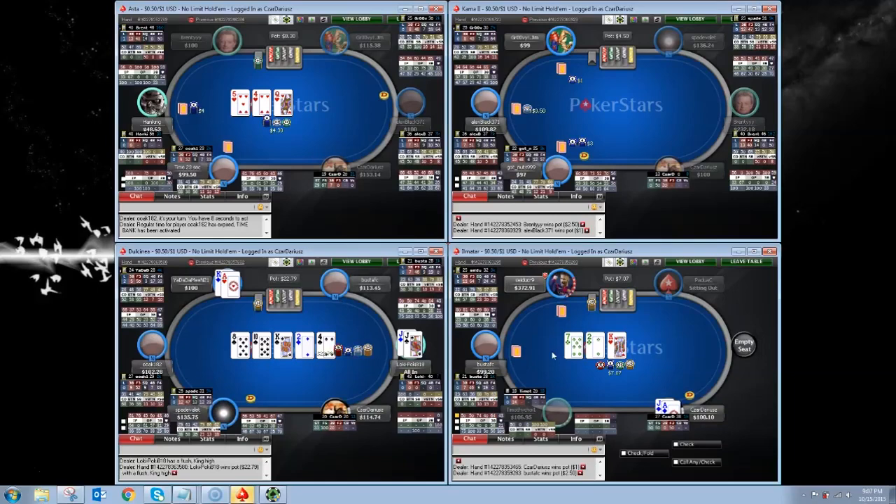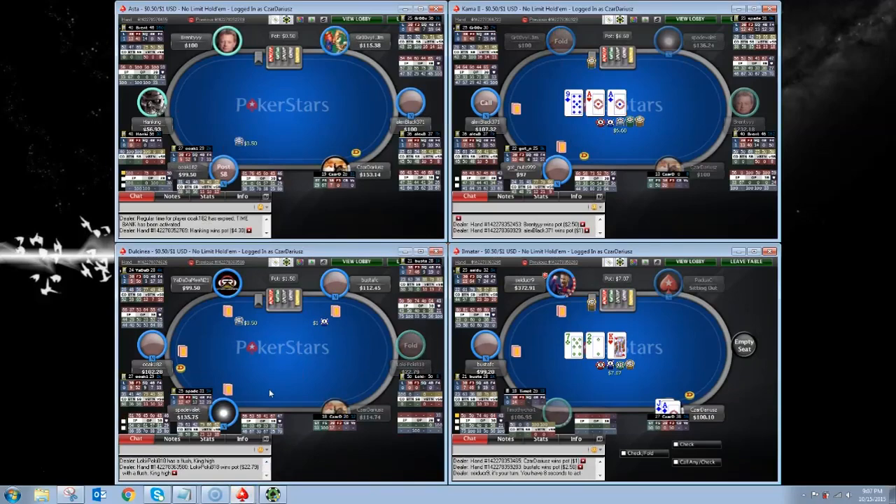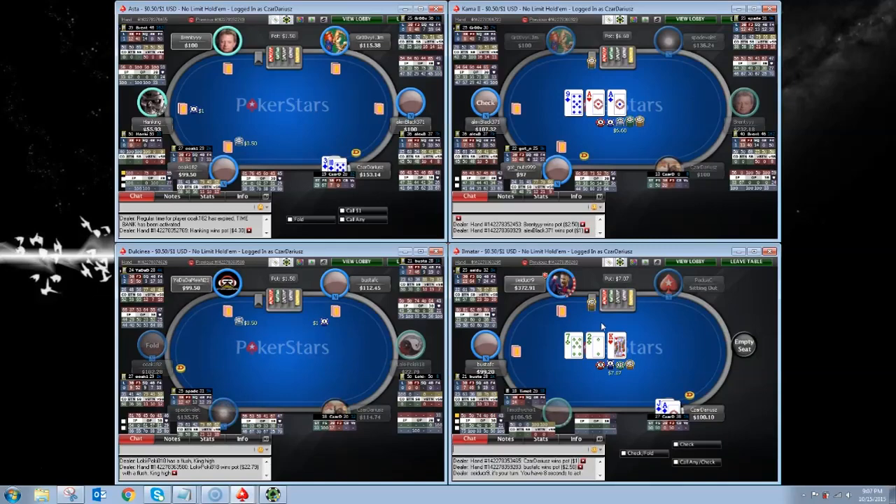We get to the flop three-way with the big blind as well. I can't say I quite hit it. I'll very likely just be folding to a c-bet here, especially with no real nice backdoors like a backdoor flush draw that would tempt me to click the call button.